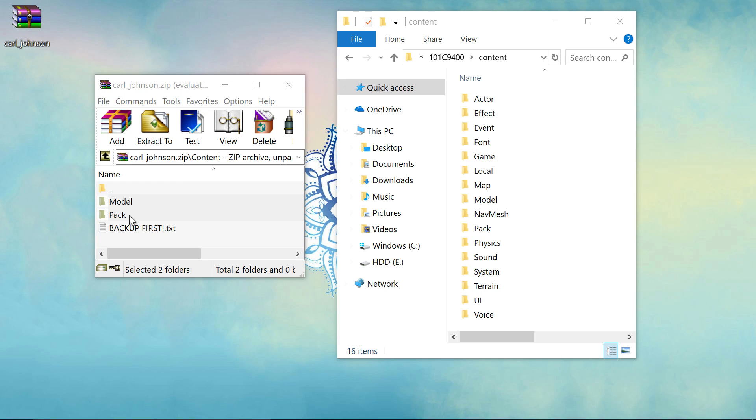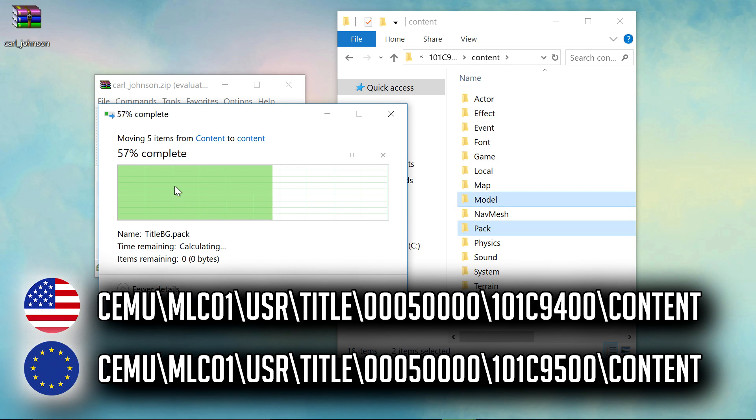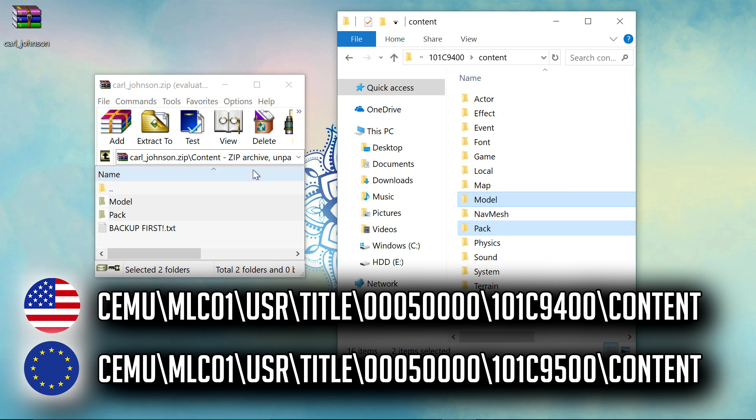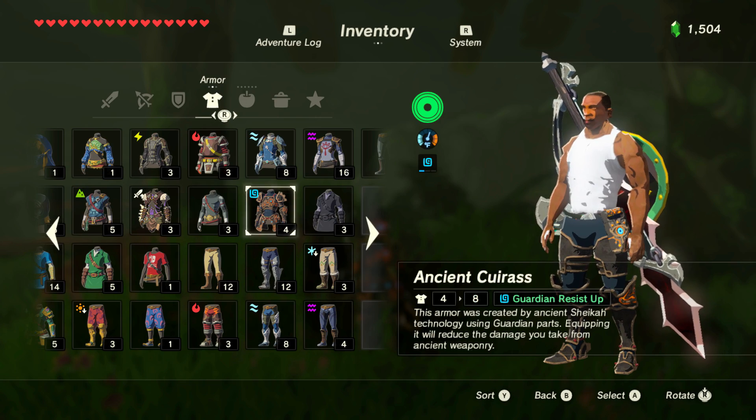This installation is incredibly easy. Download the mod — link in the description — then simply go to the file paths on screen or in the description and overwrite your model and pack folders using the files from the zip archive. Before you do that, remember to back up the originals. Load the game, remove all armor, and that's it — you're all done.